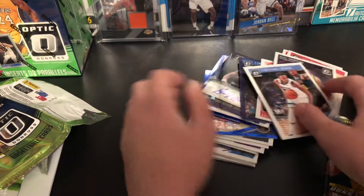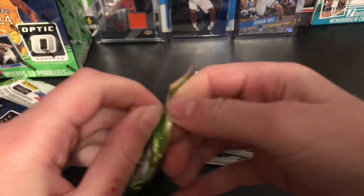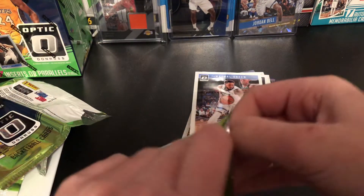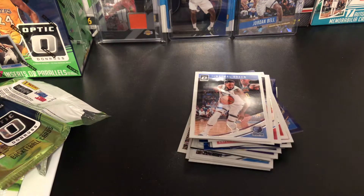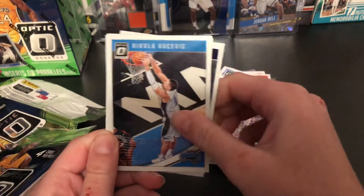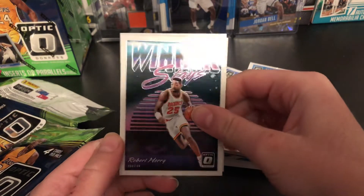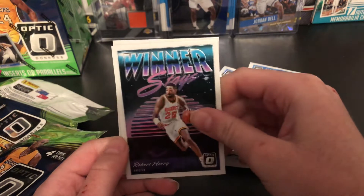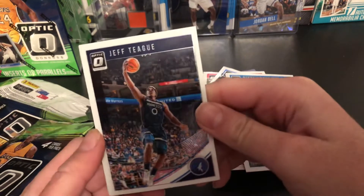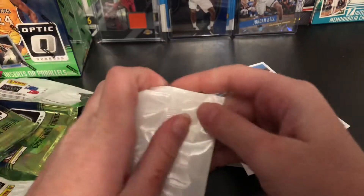Really happy I can find this because these cards look really nice — the shine on them is sweet. Was not expecting an auto. Willie Cauley-Stein. Nikola Vucevic — that's a nice action shot, dunking it. We got a Robert Horry Winner Stays on the Rockets — pretty nice. And Jeff Green who looks like he's going all alone on that fast break. That's what I like.